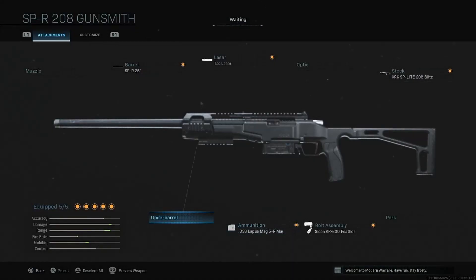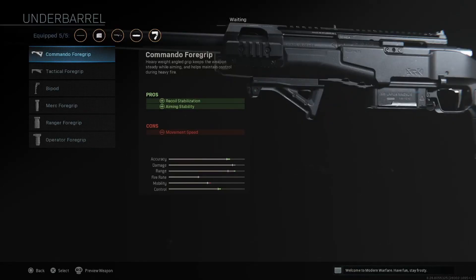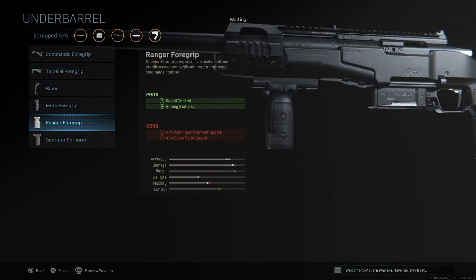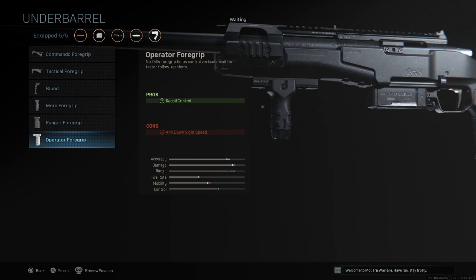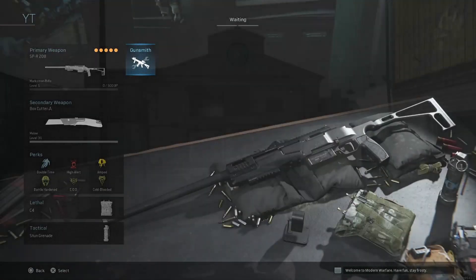Moving on to the last one, the underbarrel — I don't really think there's a need for underbarrel attachments on a sniper rifle. But even if you have the highest rechamber speed and you're running around, it might be a really cool weapon to hit some clips with. It just really depends on how it's going to look. Keep in mind, we are running the iron sights once we go ahead and check out that sniper scope as well. We'll probably take off the bolt assembly, or take off the ammunition just to get a good look at this sniper rifle. Regardless, we're going to hop in game and check it out.